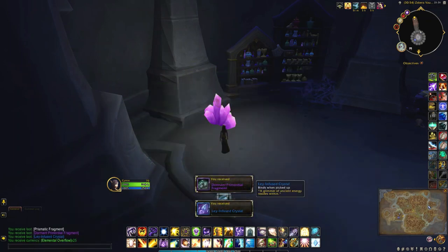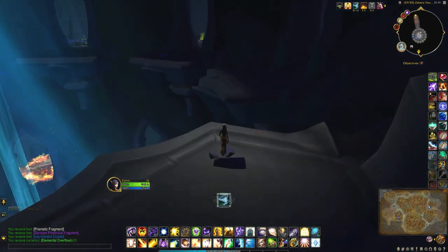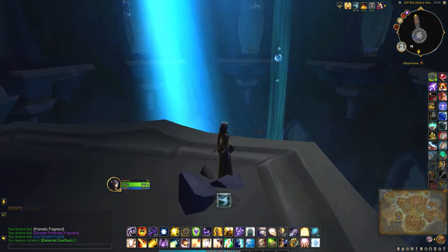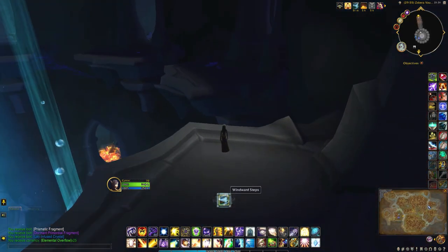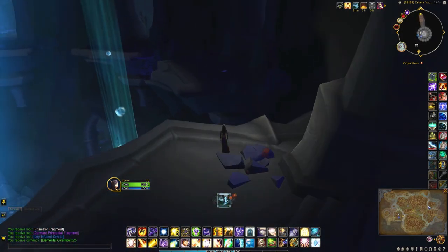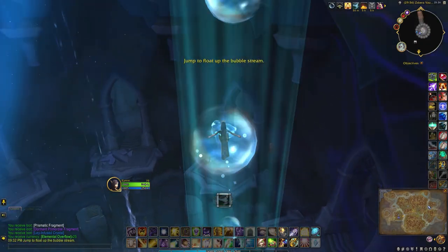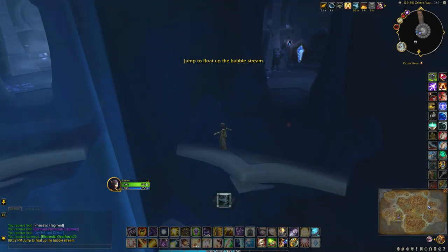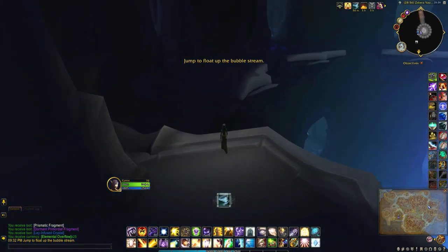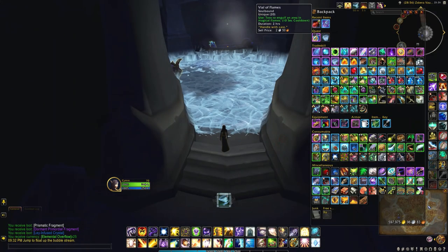Pick up the shattered crystal — this is what you need, the ley infused crystal. Get back to the frosty room and use the vial of flames to get rid of the frost.